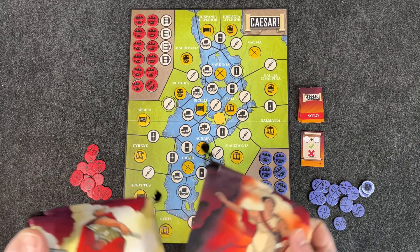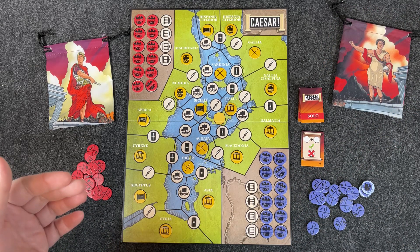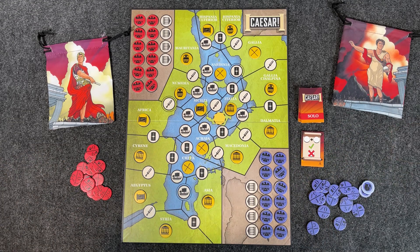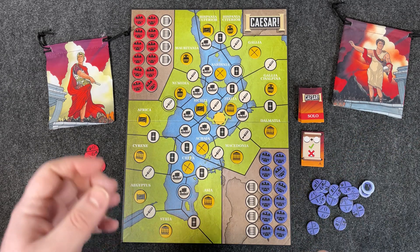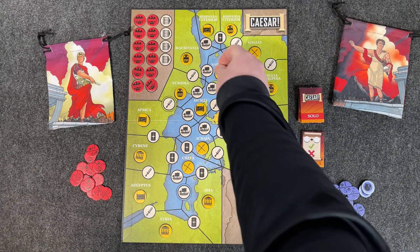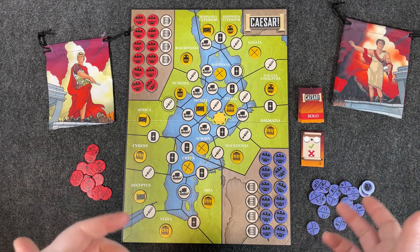My last con is the theme — it doesn't really influence the gameplay. Yes, Caesar and Pompey are fighting the Roman civil war, but there's no difference between playing as Pompey versus Caesar. It's not like Pompey gains an extra influence when there's a Senate token because he had more senatorial support, or Caesar starts with a might token because he had more experienced and loyal armies. You could spice it up and make the sides more unique, but otherwise the theme is there, it just doesn't influence the gameplay.